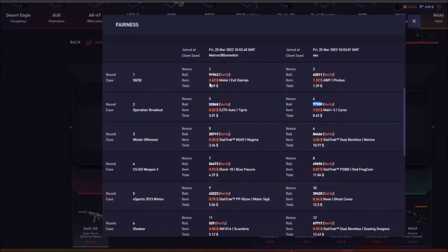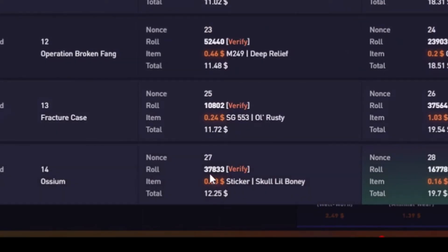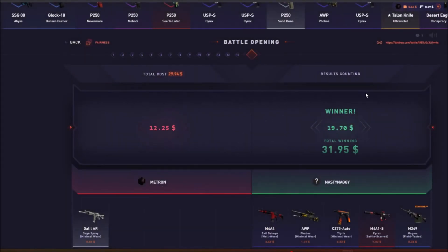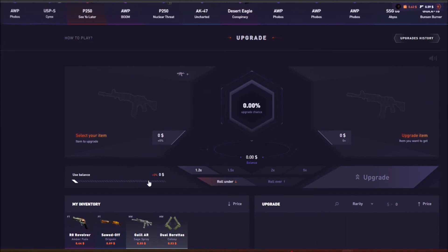97 — dude, our best ticket was in the worst case, right? Yeah, look at those tickets: 37, 10, 52, 6, 59, 3, 55. Oh my god, man. Just upgrade all the rest we have.